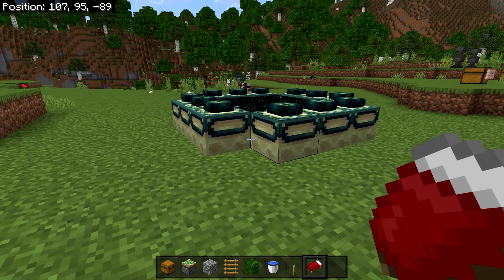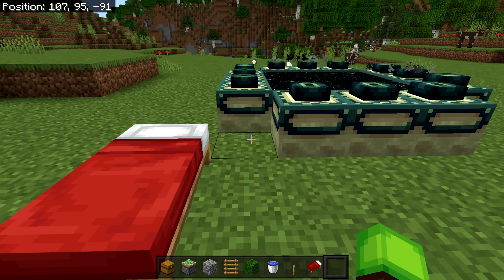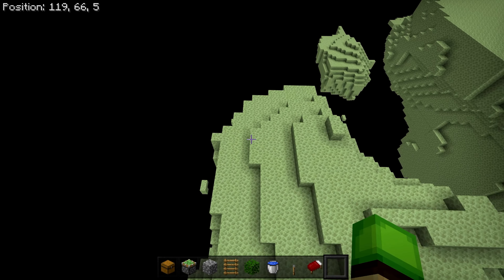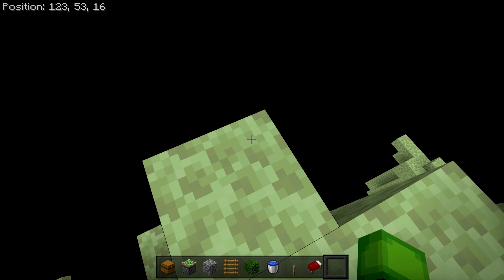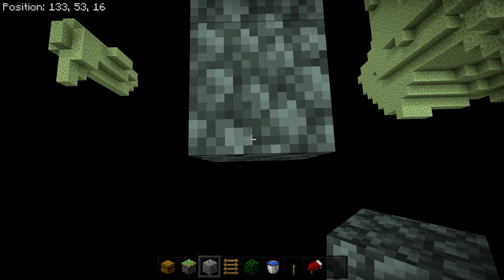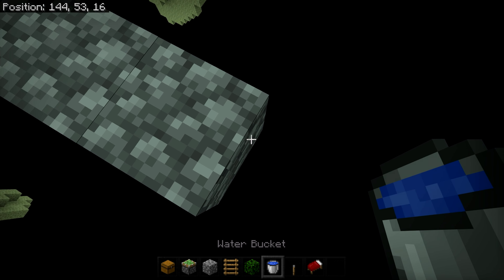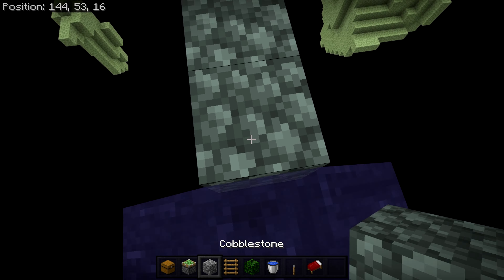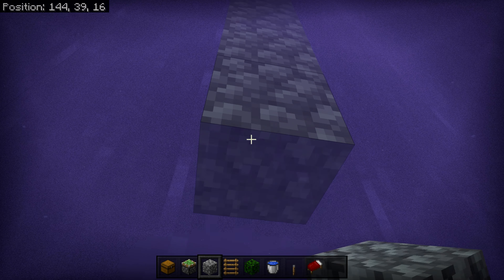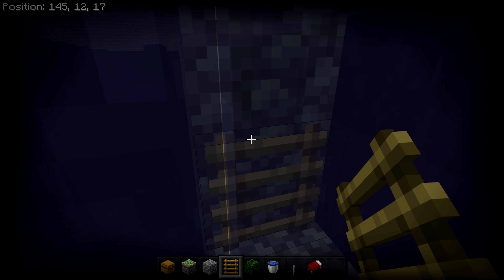To do this glitch, you'll need access to the end portal. Once you're near, place a bed and set your spawn there for easy access to the end portal. Make your way to the end and make sure you've killed the ender dragon. Once cleared, make your way to the edge of the end island and grab your solid blocks. Go out about 10 to 20 blocks until you see nothing but the void directly under you. Grab your water bucket, place it on the edge, wait for it to flow down, then jump in and place solid blocks all the way down until you're standing on Y level 12.